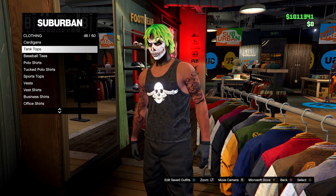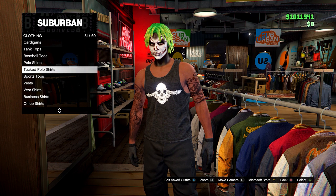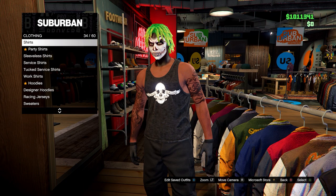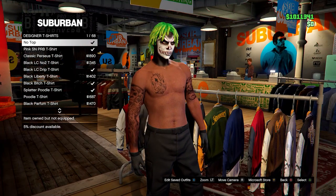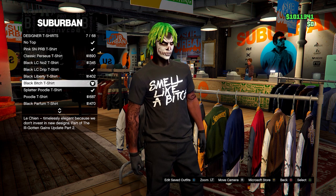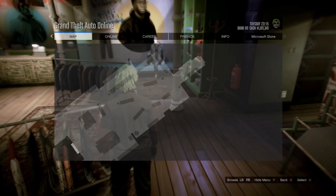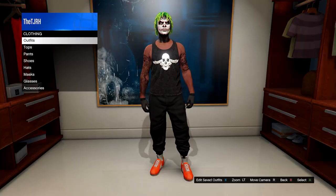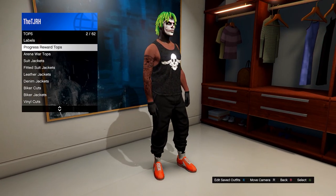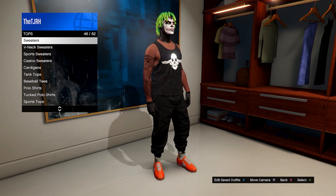After saving in slot one, head down to designer t-shirts and make sure you have the black b*tch t-shirt — that's number seven. From here, head over to any of your apartment wardrobes. Equip the outfit you saved in slot number one, then head down to tops and go down to designer t-shirts.